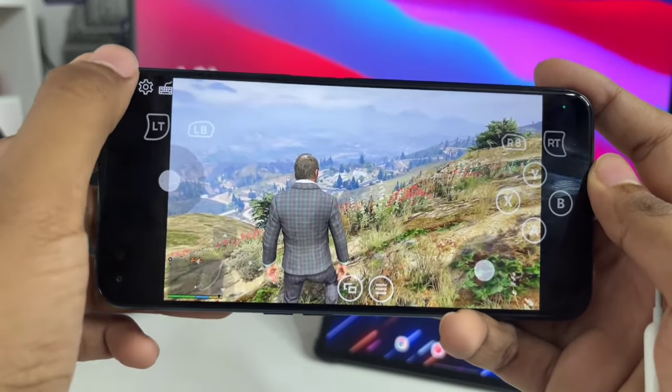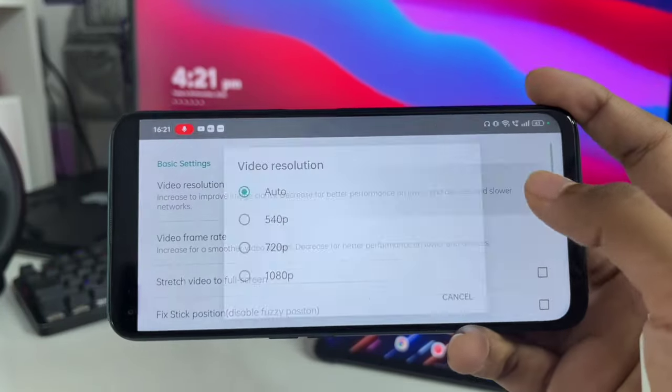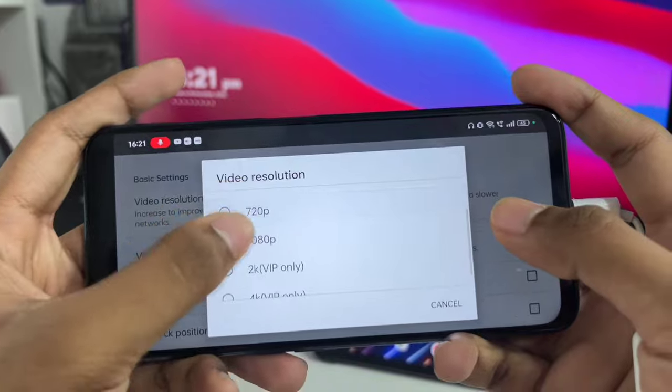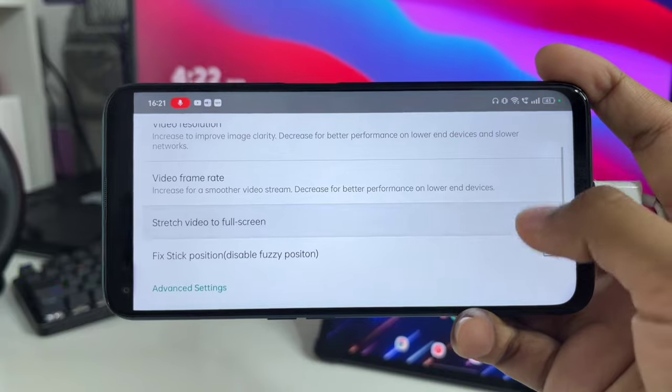Let me show you the best settings to run this game. Click on the Settings tab, then go to Advanced Settings. For video resolution, keep it at 1080p if you have a good internet or Wi-Fi connection, and select Stretch Video to Full Screen.